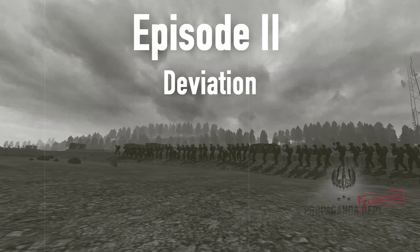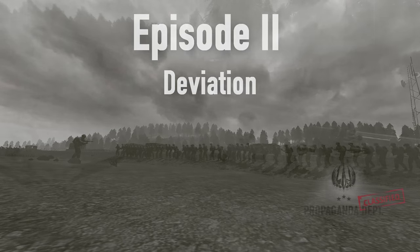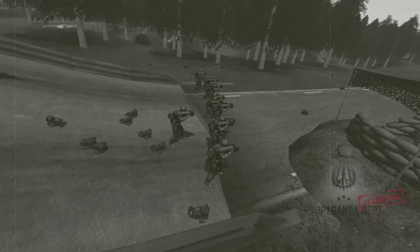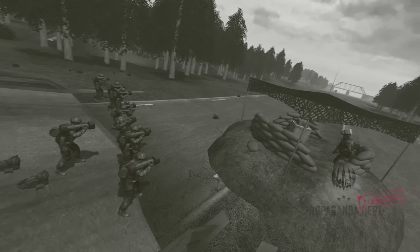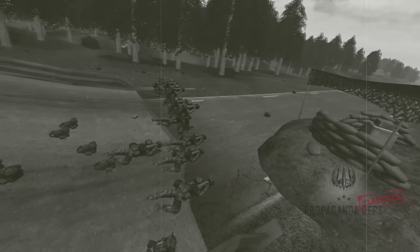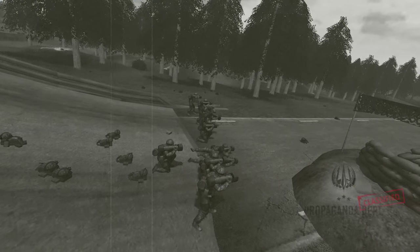Now we will talk about the deviation system in PR and how it behaves compared to other FPSs. Deviation is a mechanic in games that makes the bullets you shoot hit within a certain area as opposed to directly out of the barrel. In other words, your bullets have a certain area of spread, and this area increases or decreases depending on what actions you have taken, how much you have moved, and what stance you are in.